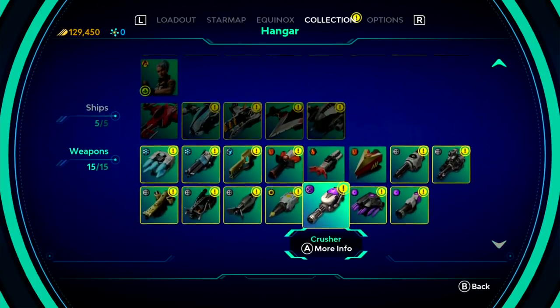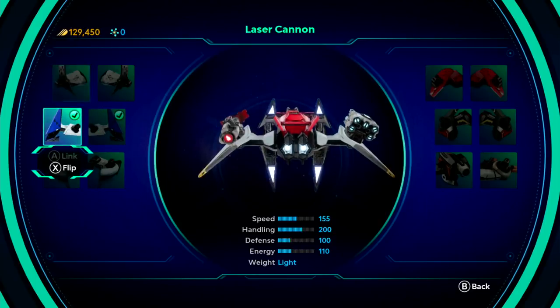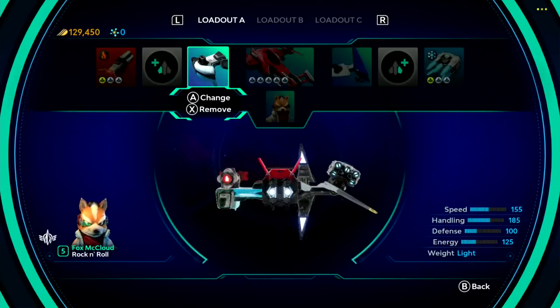Do you need to buy all these other weapons and stuff to progress through the game? No. You can just buy the basic set and that's all you need to finish the game. You don't need all these other weapons and other things — they're kind of fun though, and you might want to bring them in. That's up to you.